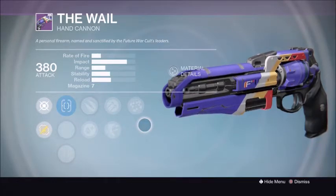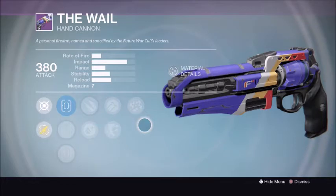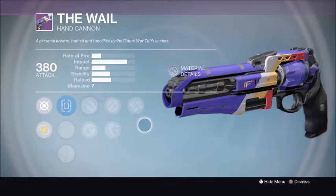It does have a little lower range and a tiny bit lower stability, but if you look at the perks you can see it has Range Finder, Outlaw, as well as Explosive Rounds. These are all really good in PvE — especially Range Finder, which will compensate for the lower range, and Outlaw with Explosive Rounds makes it very useful in close range.